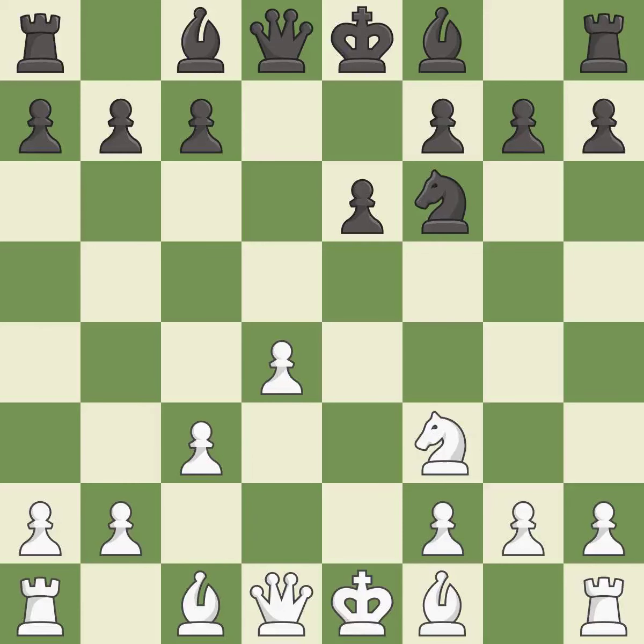c3 defends the d4 pawn and allows the queen to develop on the queen side. This activates a bishop by developing it off of its starting square.